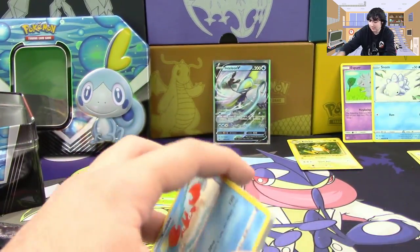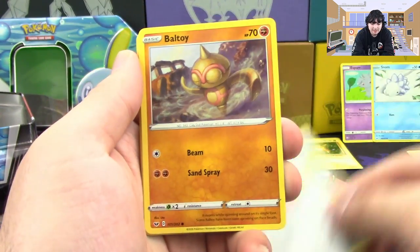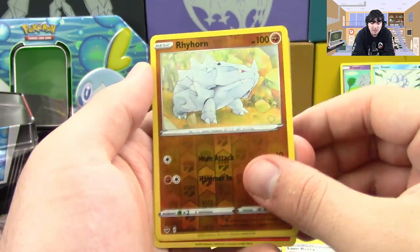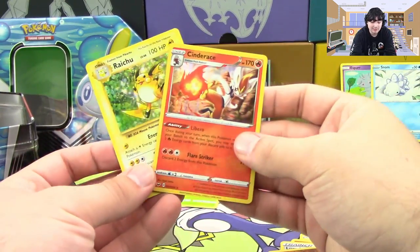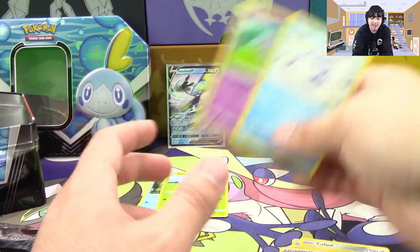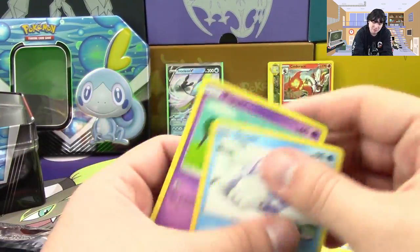Final pack — let's see what happens. We got ourselves a Karrablast, Carvanha, Budew, Salandit, Galarian Ponyta, Ferrothorn, Raboot, Lum Berry, a Reverse Rhyhorn, and we have a Cinderace holo! So at least it wasn't only the Raichu. I will gladly take a Cinderace over an Evolutions pull. So in total we got our promo, our two holos, and we have the two mighty lords — Espurr and the Almighty Snom for six points and four points. All in all, we got 14 points out of this box. Pretty good, pretty good.